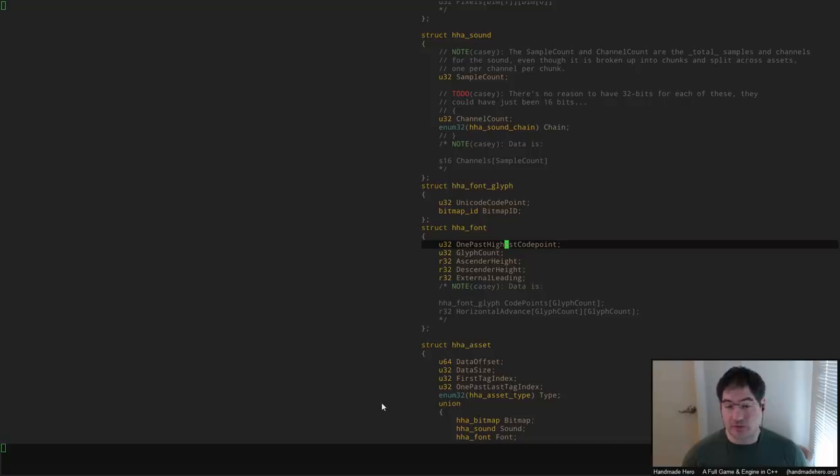That all seems really good — I think we're storing these well and we don't need to do anything else fancy there. The question is just how do we get the data in beyond just this HHA font. It seems really easy to just put it in the HHT file and have that work.